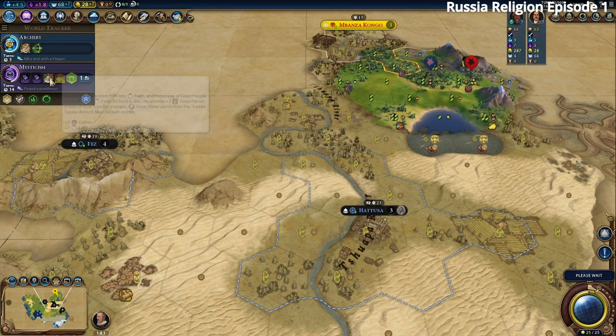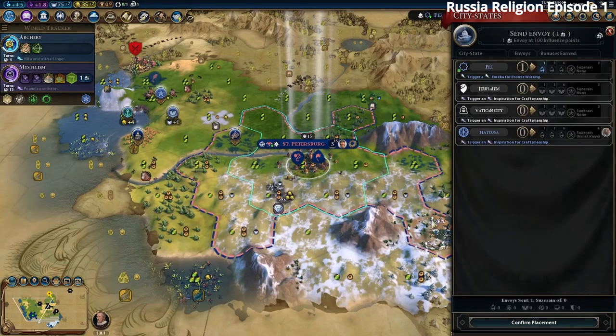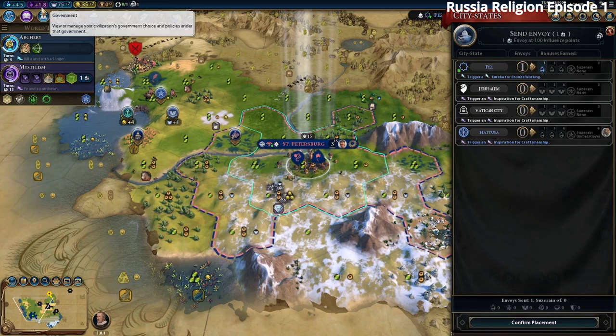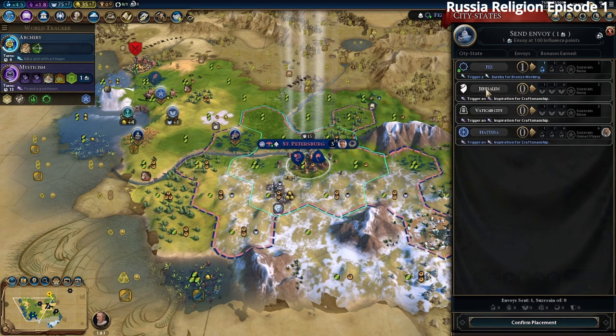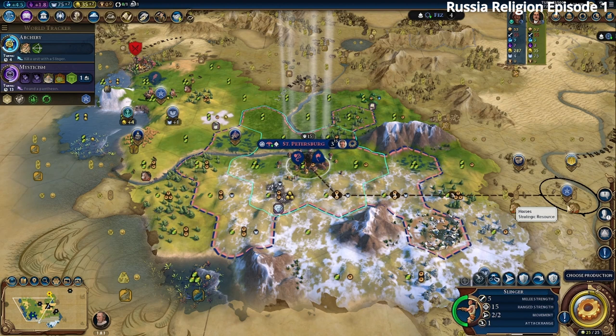If we can kill that third barbarian we'll boost Bronze Working and get an envoy with Fez. We met Jerusalem city state — a great one for a religion win since it makes your Holy Sites exert more religious pressure. Now we have three religious city states, all wanting us to boost Craftsmanship, so we should probably get a Builder. We'll also try to get a Monument. Then we export our Settler with a Slinger escort toward the horse tiles.